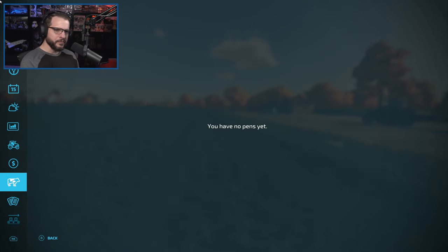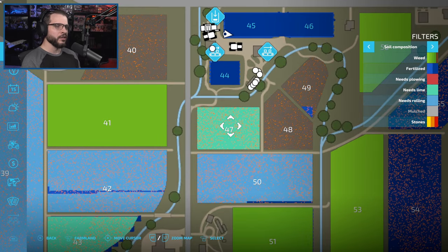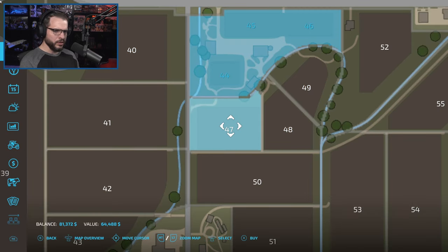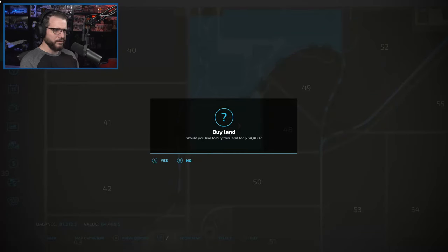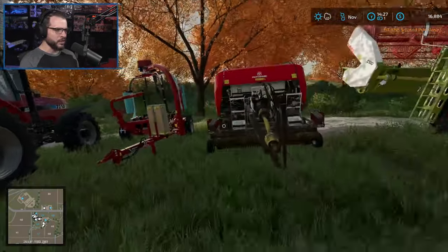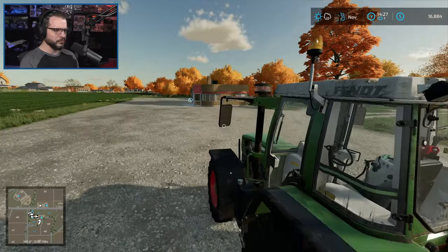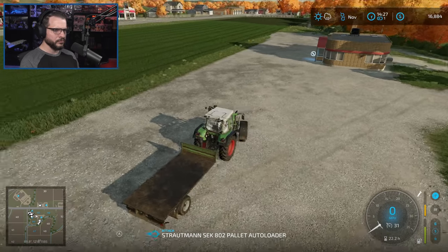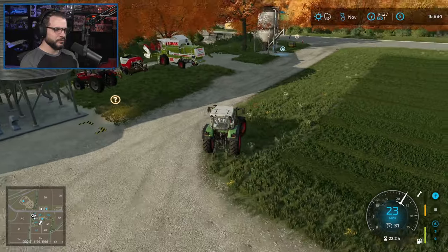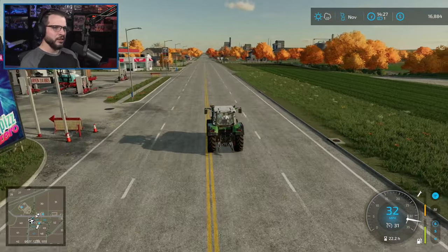Let's go ahead and buy the field and get this done. It does need lime, so the first yield is not going to be super great, but we can at least get it fertilized. Going left to farmland — grab it, buy it. This does have a crop that will go straight into our flour factory, so I think that's worth it. Let's go get the fertilizer — we've finally grown, too slow in my opinion but we got there.